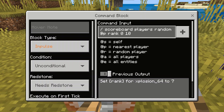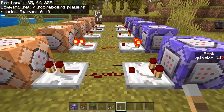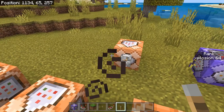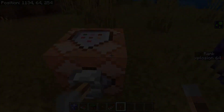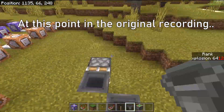Now, this is the number generator part. Every time this command block is activated, it will assign me a number 0 through 10, thus activating one of the 11 command blocks and giving me one of 11 debuffs. As you can see, I test the random number generator a couple times, and it gives me the appropriate debuffs.